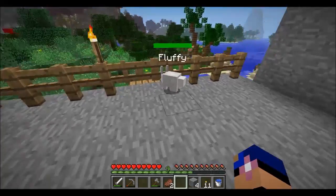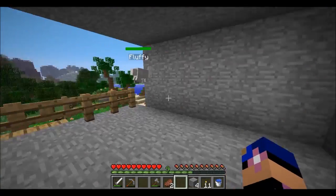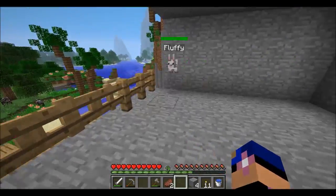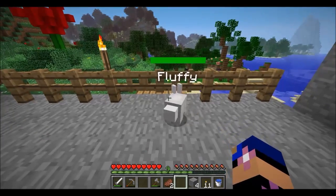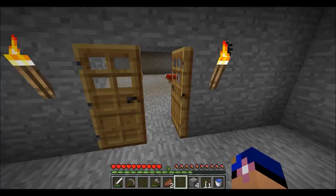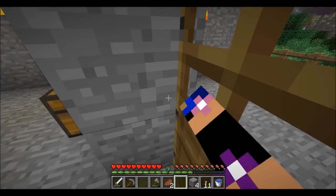Just a little update - we put Fluffy out here on the porch. I did have him inside my house but I've been working on areas I want to put windows and he kept getting out. I want to make him a little pin area using a fence, and I want him inside because he's cute and fluffy, hence his name Fluffy.